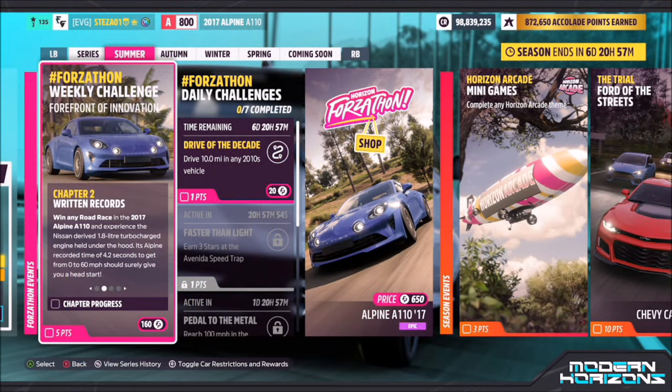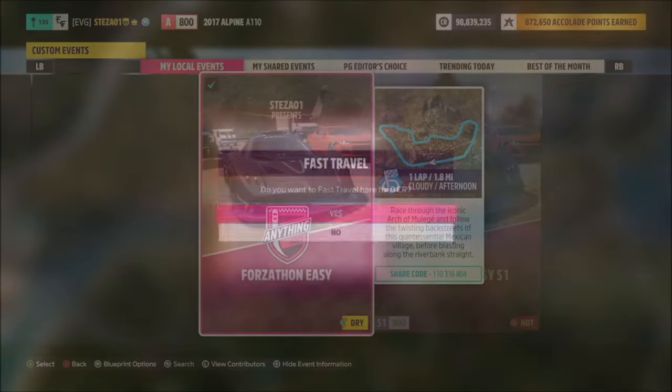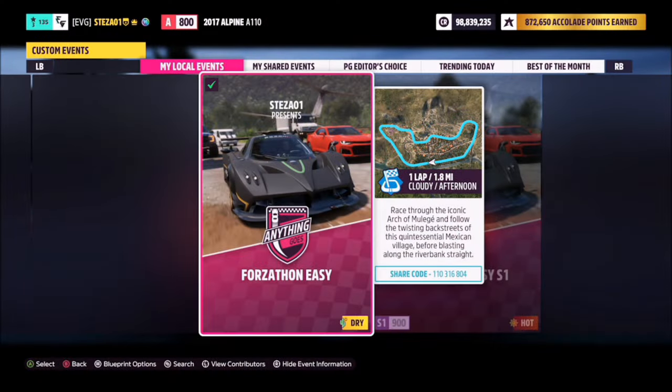The first challenge simply wants you to win any road race, so it's super easy. For this challenge I recommend heading over to the Arch of Muller Hay circuit, which is of course where I have a blueprint set up for you guys to use.